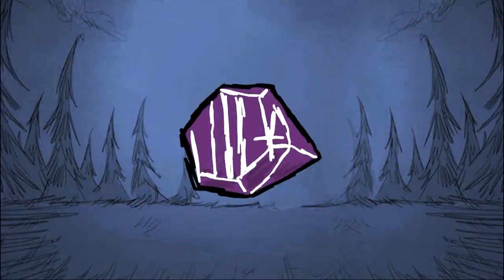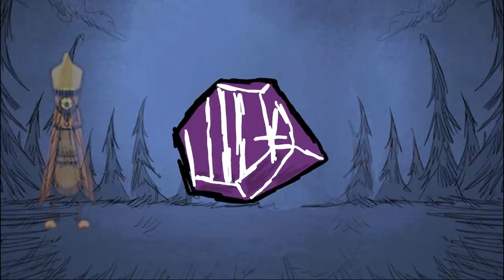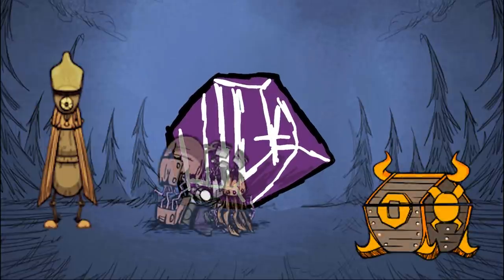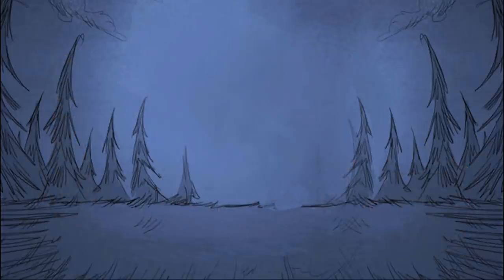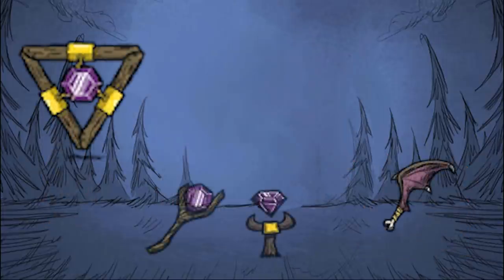Purple gems can be crafted from one red gem and one blue gem. They can also be obtained from killing clockwork bishops, ornate chests, destroying pleuricum clockworks, destroying ancient pseudoscience stations, the dragonfly, and tumbleweeds. They are used to make the shadow manipulator, bat bat, telelocator staff, and the nightmare amulet.